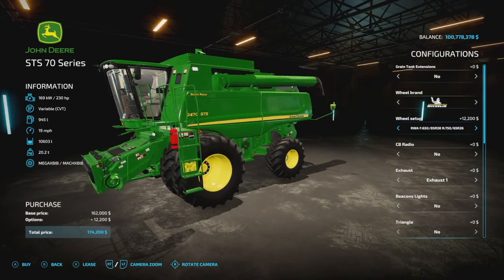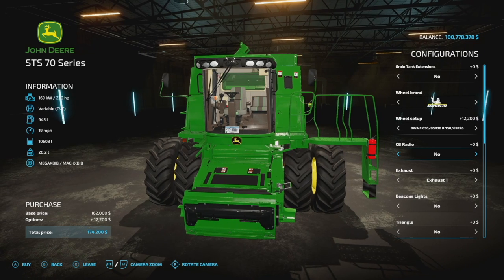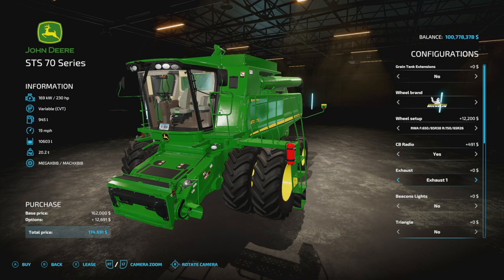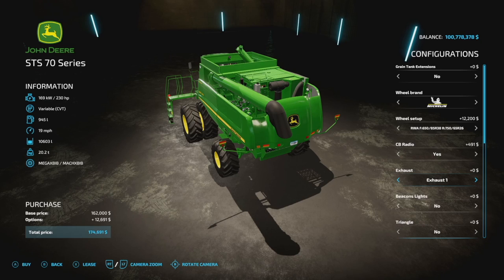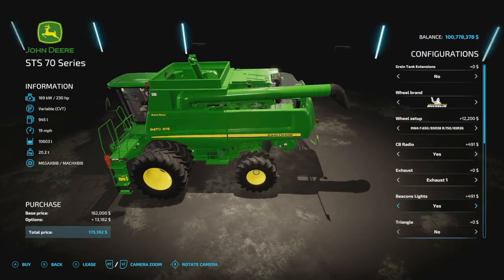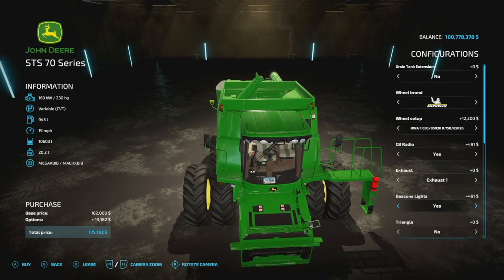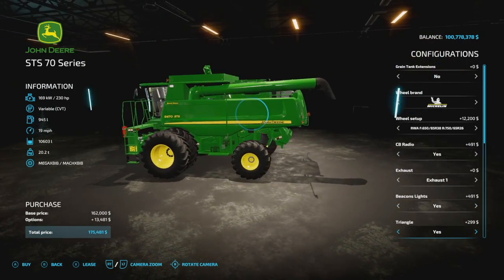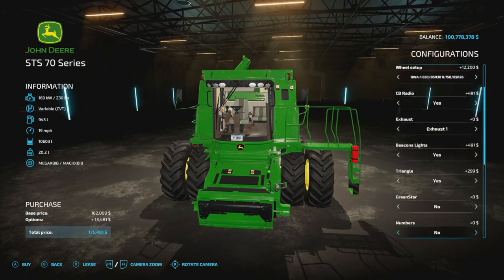I prefer the wide-set four-wheel drive rear-wheel assist setup. CB radio — yes or no — with a cord inside that bounces around, which is pretty cool. Exhaust options: we've got five exhaust configurations. Option one is different, two and four are similar but pointing different directions, and same thing with three and five. Beacon lights — yes or no — with one beacon light on the back. We also get two beacon lights on the front, one on top. Triangle sticker adds a tractor triangle on the very back. Green star is optional, and we have numbers on the side and back between one and six.